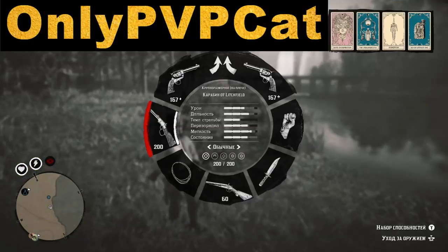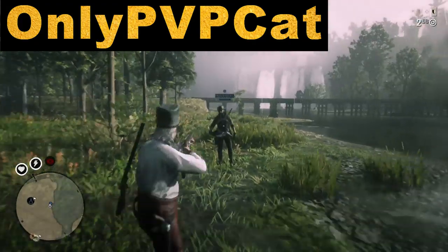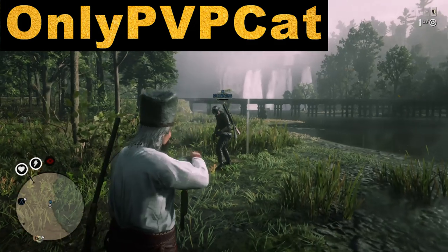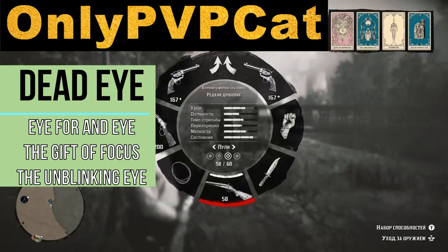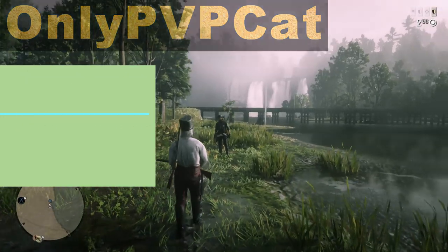It's PvP Cat and I want to apologize. In one of my testing videos I made a wrong conclusion from my testing results, and in this video I want to fix this and take a closer look at Dead Eye restoring abilities in Red Dead Online, such as Eye for an Eye or the Gift of Focus.